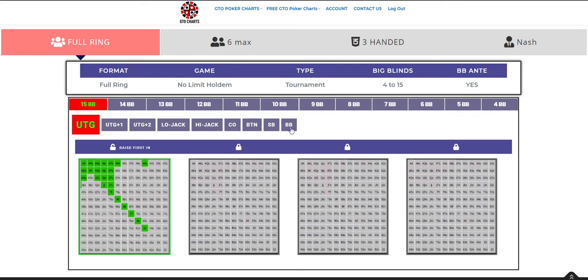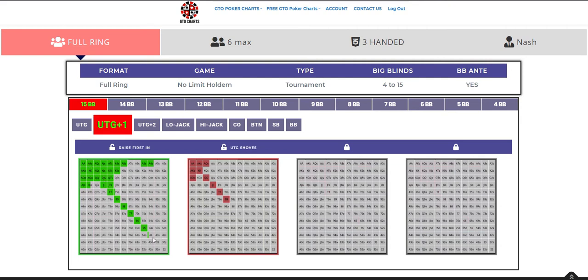Let's start with Full Ring — we're talking 9 handed here. Take an example: you are 15 big blinds deep effective stack, you're under the gun. What should you do with a Push Fold Strategy? In green, you can see the hands you can profitably shove. Notice Ace Jack is there at about 10%. We hope to have a mouseover soon that will give you an exact percentage you should be shoving — Ace Jack is about 10%.